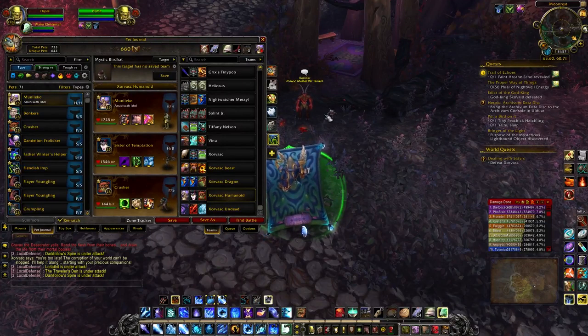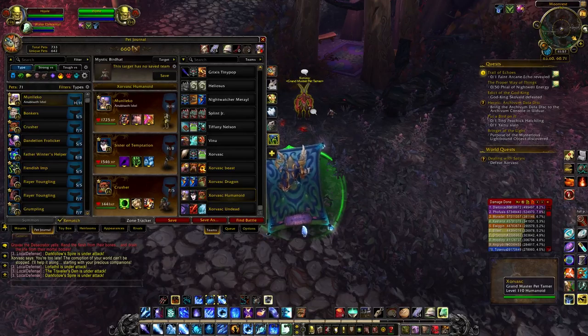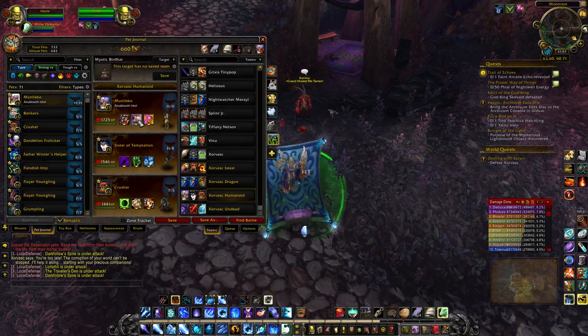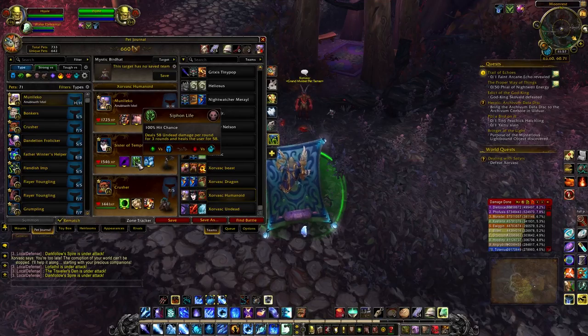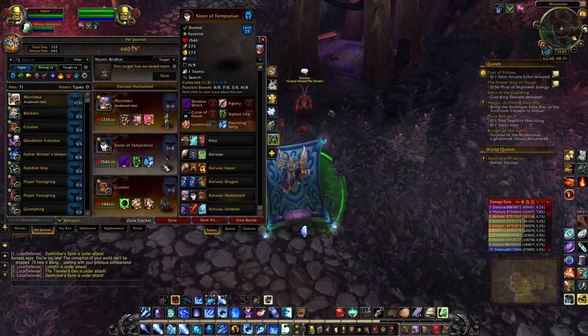Hey everyone, this is Gomrath here, and today I'm going to be giving you an all-humanoid guide to Zordovask. In my first slot I've got the Anubisath Idol with his normal setup: Crush, Sandstorm, and Deflection. Sister of Temptation with Shadow Shock, Syphon Life, and Haunting Song. And Crusher in the last slot.